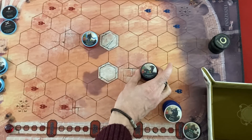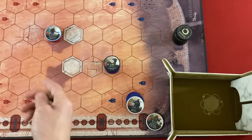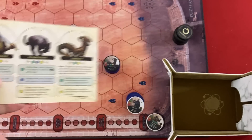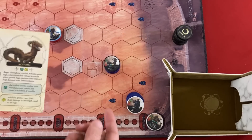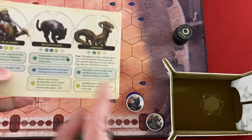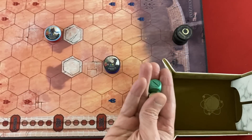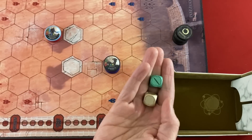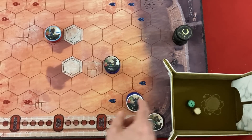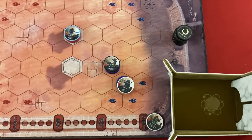He can't actually reach me so he just moves as close as possible — two spaces. He doesn't have any abilities to use. For the immortal specifically, you always roll their attack dice even if they can't reach, because you're still checking whether their abilities trigger. A green hit will pull me towards him — it says every unit, so even his own Bandit gets pulled towards him. The yellow would tick up his rage. We get a green hit and a miss on yellow, so he pulls everybody towards him but his rage does not tick up.